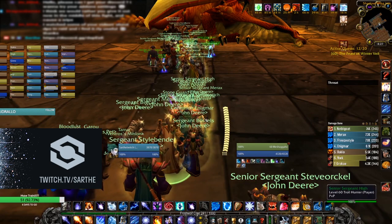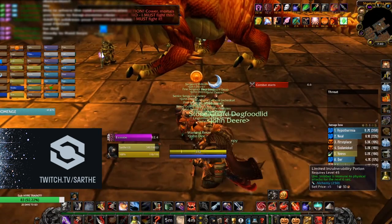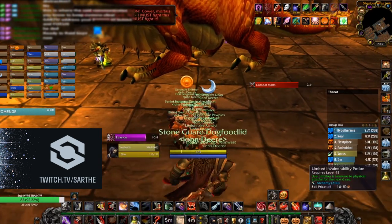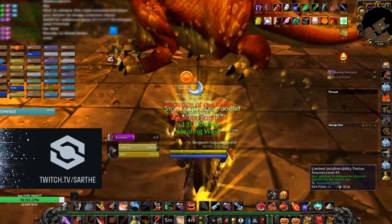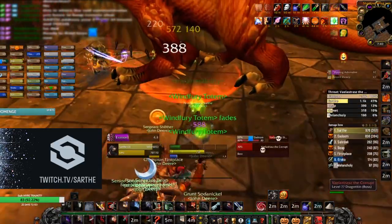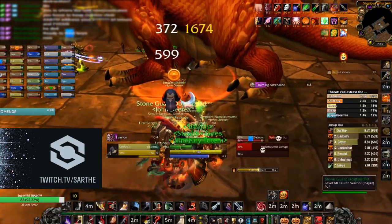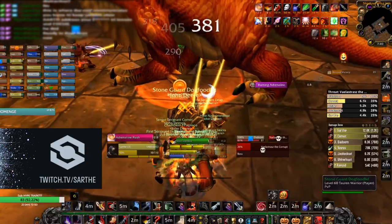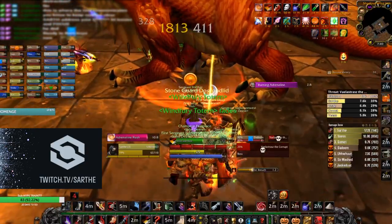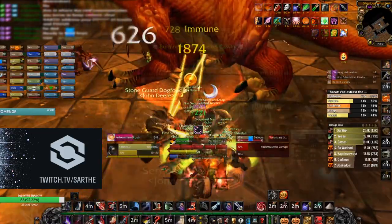Veilstraz the Corrupt. This fight can range from one to three tanks depending on how fast you kill the boss. In private servers and vanilla there was a lockout timer, but that's not a thing in Classic. Make sure your main tank is the person that talks to Veilstraz to start the RP because he'll instantly get aggro after that. If you target the boss before he turns hostile it'll actually mess up your threat meters. Have your melee group on either side of the boss.